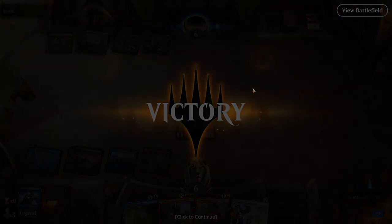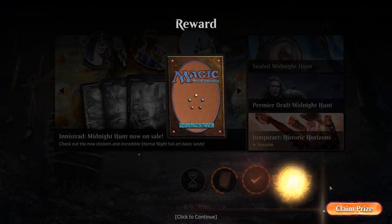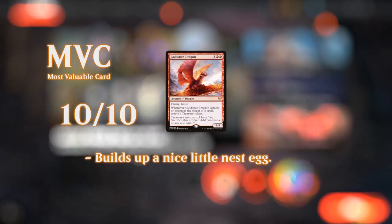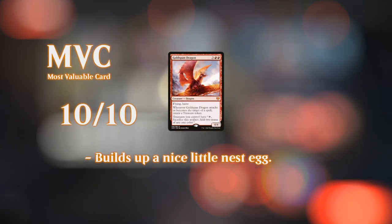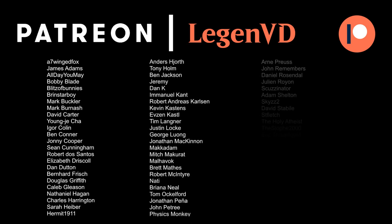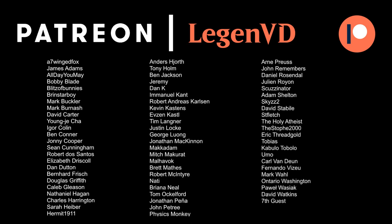We got to see our blue-red deck in action. Goldspan Dragon and Elrond's Epiphany do a lot of the heavy lifting, but Smoldering Egg also did some good work — overall pretty happy with how we found a nice home for it. That'll do it for today's gameplay. Thanks for watching, hope you enjoyed, and as always have a nice day. Thanks to all my patrons for being part of the channel — you can become a patron yourself and decide the topic of future videos at patreon.com/legendvd.